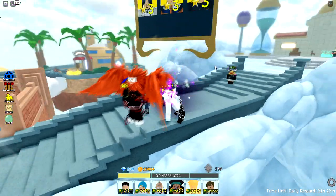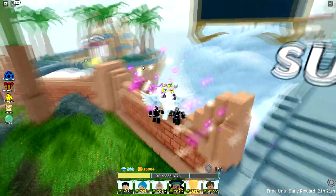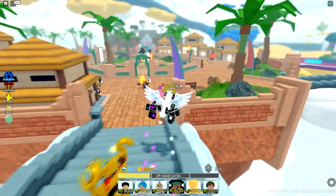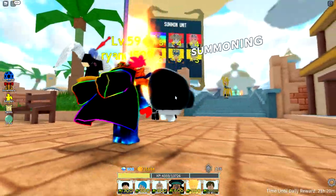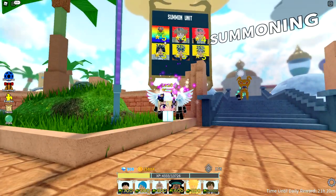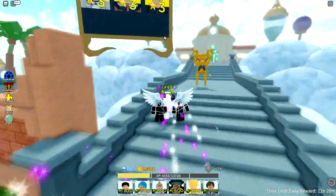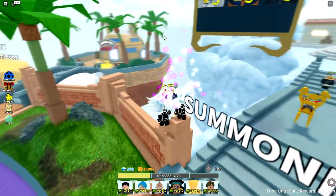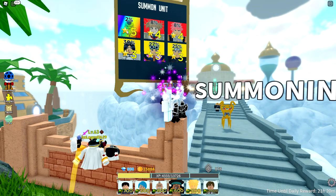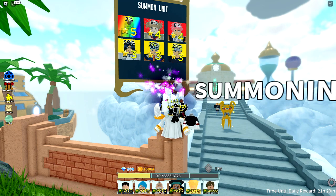For the banner, you get to know what's on the next banner five minutes prior - sometimes four minutes, sometimes one minute late, but usually five to four minutes before the next banner comes to summoning. Instead of summoning right when a new banner comes out, wait until five minutes prior and check what the next banner is going to be. So if you're on a banner and it's something you want - let's say you want to use your pity on Goku five star - wait.